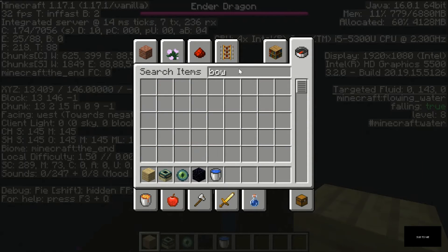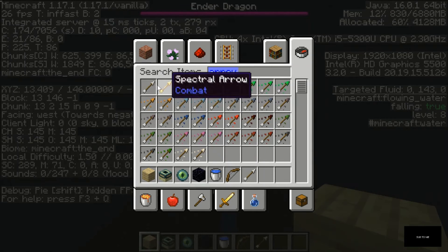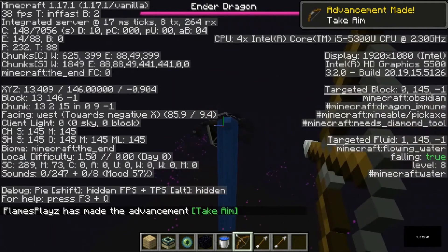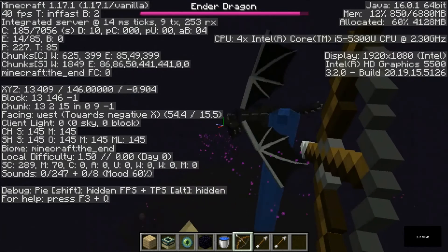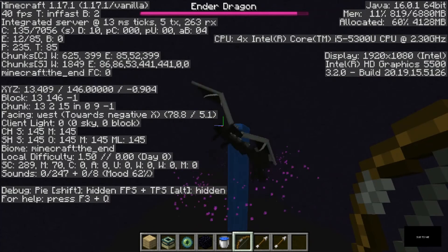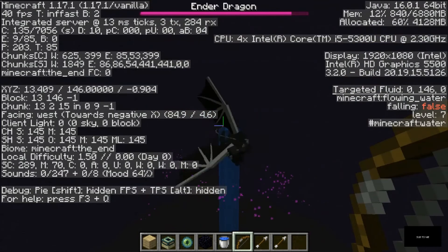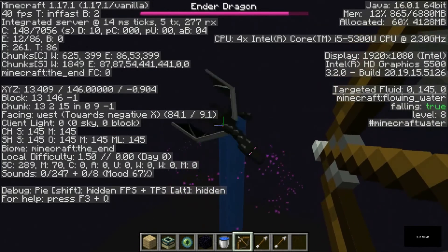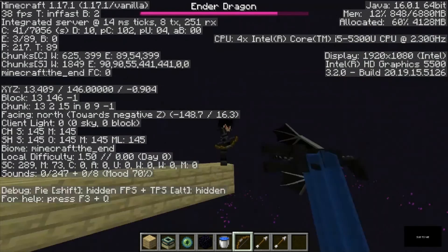Now it's stuck in the obsidian, can't go down, and can't reach any crystals. We can insta-kill the dragon — we only need a bow and about two stacks or more of arrows, and we can legit insta-kill the dragon. It's stuck in the obsidian and can't reach any Ender Crystals because we are at y=146, which is the max for reaching crystals, so it can't heal. It's a win — we can easily kill the Ender Dragon like this. You can try one-cycle or any method you want, but this trick is so easy and efficient.